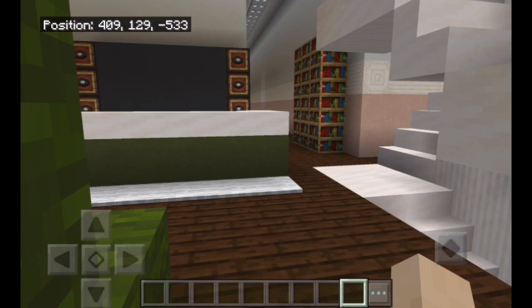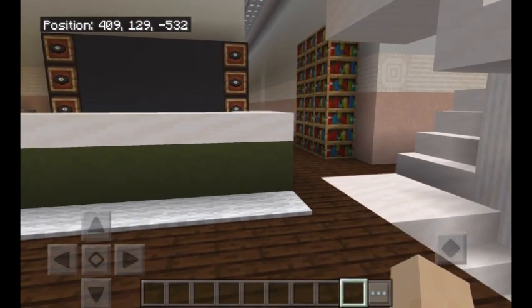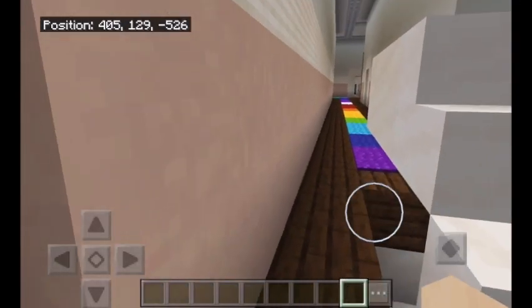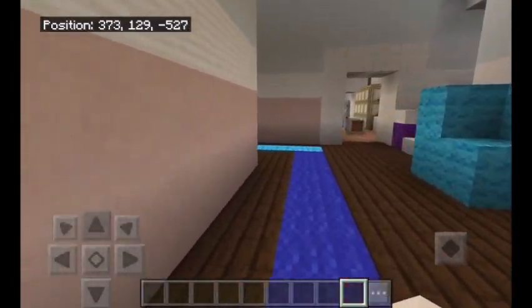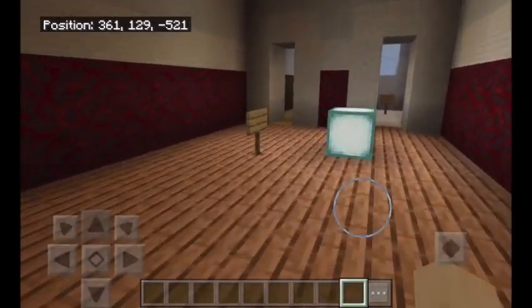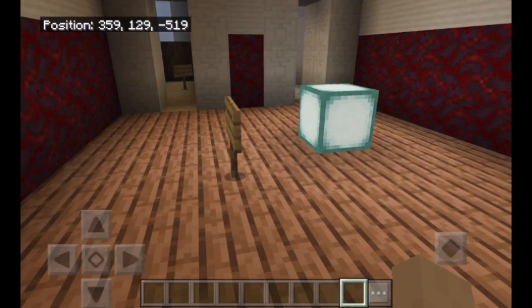Hi guys, welcome back to a brand new Minecraft video. Today we're going to be doing — I believe it's the 48th part — me making my friend's dream clubhouse. If I sound a bit weird, I'm sorry, I've been a bit sick the past few days, but I'm still making a video for you guys because I don't want you to miss out on me building. So in the last part we did two bedrooms, and now we're going to be doing the last guest bedroom, which is right here, and my friend's bedroom who created this whole idea.